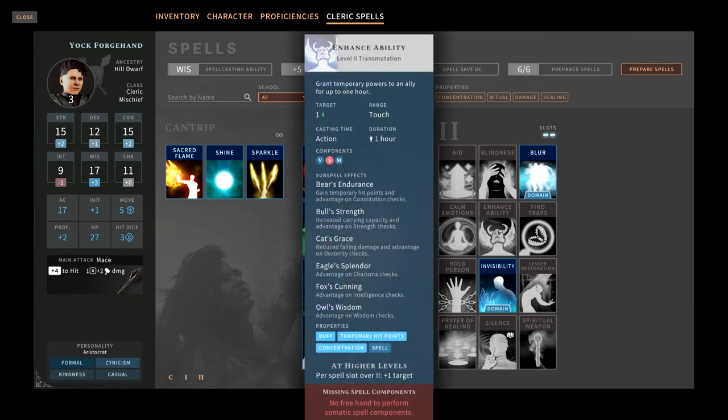Enhance Ability is a nice buff — for one hour you grant certain benefits to your characters: advantages on checks, dexterity checks, carrying capacity and strength checks, or temporary hit points and constitution checks. Combined with Aid using Bear's Endurance, you can give someone both a hit point max increase and temporary hit points. But you're limited on spell slots early on, and using both your level 2 slots on Aid and Enhance Ability might not be the best decision. So this is situational.